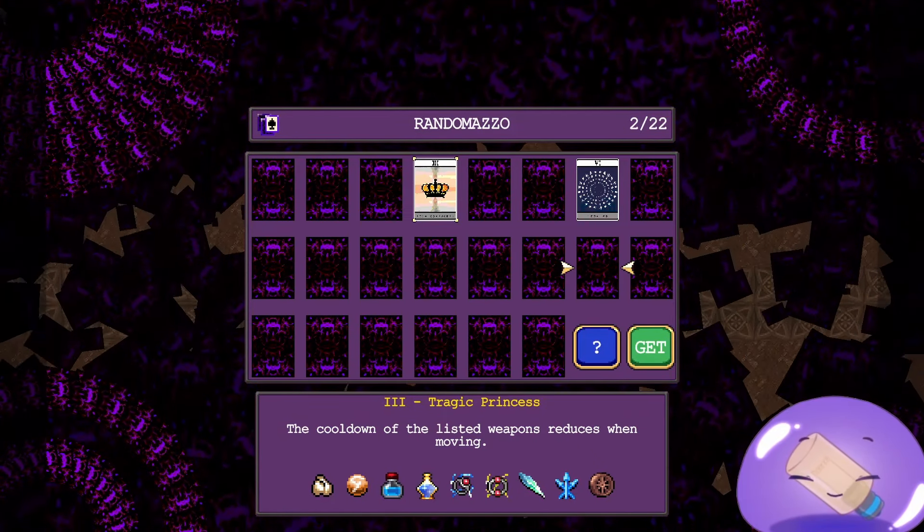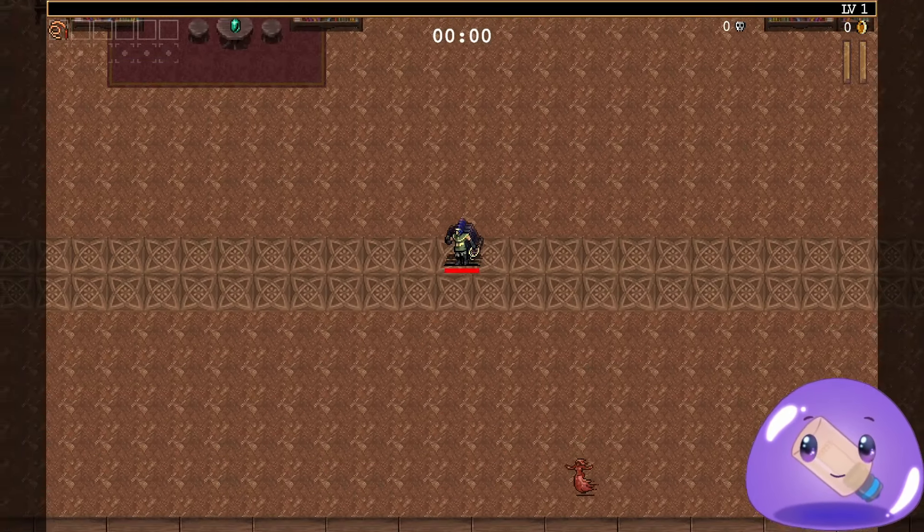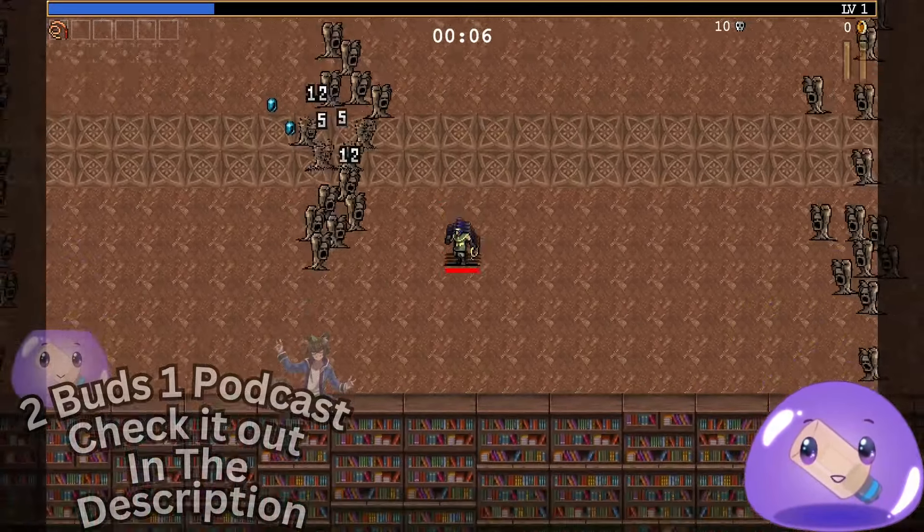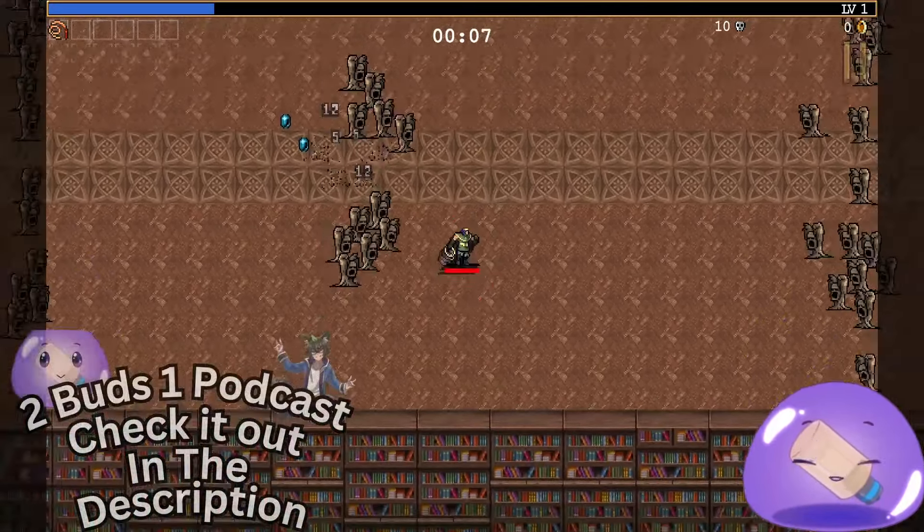Welcome to the library stage again, but this time we're trying hyper mode for the very first time. It increases movement speed by 90% and gold gain by 50%, so I thought this is amazing to try. We're going with the whip character because it's the most basic and has the most health. Everything is much faster — I guess that's why it's called hyper mode.